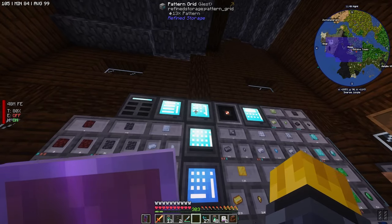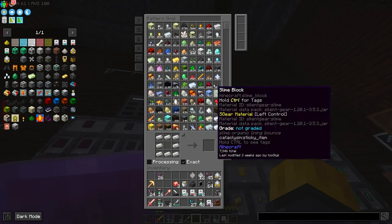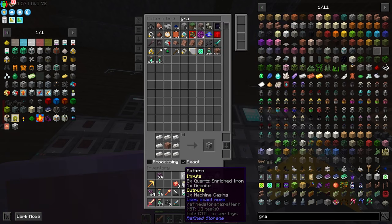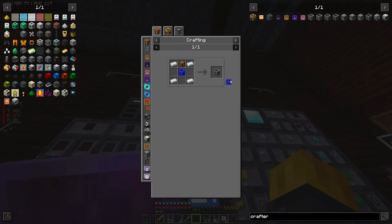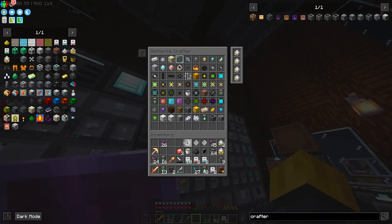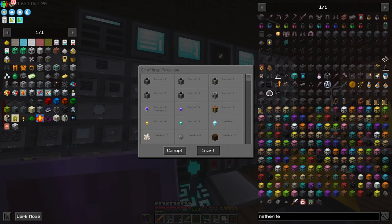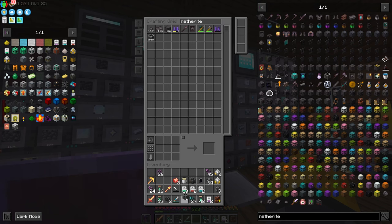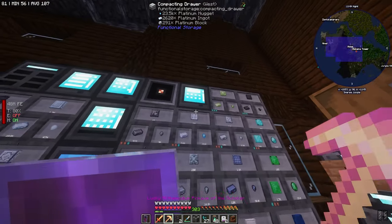We don't want the dark stone — we'll grab granite instead because we can make granite. Now we have those two and we'll chuck these in here. We want another crafter: the iron crafter, then we'll also make the gold crafter, upgrade that to the diamond crafter, and then the netherite crafter. Now we have every single crafter and these can be auto-crafted.